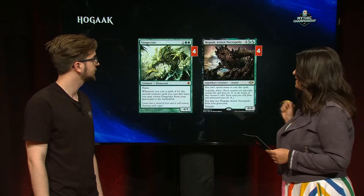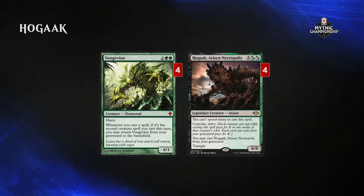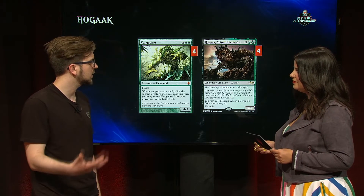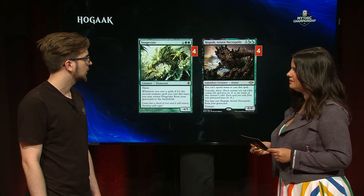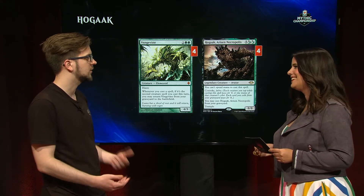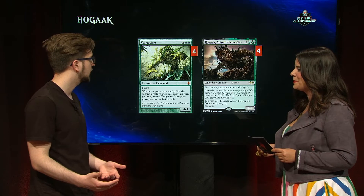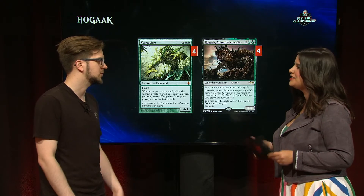Let's take a look at the payoffs: Hogaak, Arisen Necropolis, and Vengevine. Both of these hit really hard. How soon can we expect to have these creatures on the battlefield? Somewhat consistently — it is very possible to produce a Hogaak accompanied by Vengevine. Some of the best draws include a Stitcher Supplier into Carrion Feeder, sacrificing the Supplier, milling some Bloodghasts, playing your land to get them back, playing another creature to trigger Vengevine, then convoking three creatures to get Hogaak from your graveyard. You're hitting your opponent for four damage on that turn, and threatening 12 to even 16 damage the following turn — which can just kill people. It's spooky.